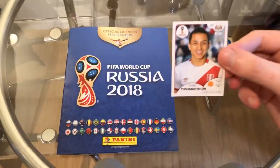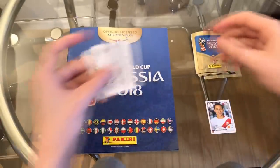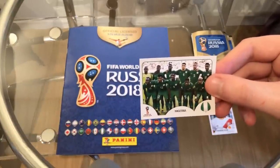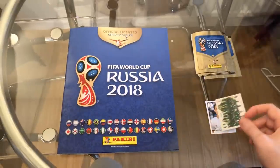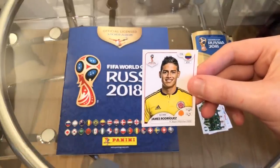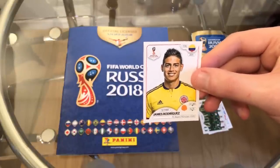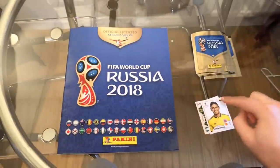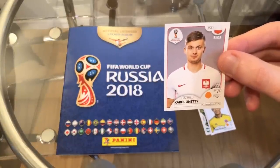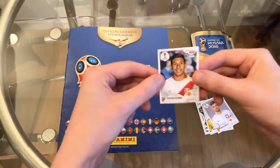We start today with Yoshima Yotun from Orlando City, a Peruvian. I apologise — I'll probably get numerous pronunciations wrong but hopefully we can get most of them right. The Nigerian starting eleven. We got a couple of starting elevens in the last episode — I think Uruguay and Colombia off the top of my head. James Rodriguez, currently at Bayern Munich. Rumours of him potentially leaving, but for now still a Bayern player and a very good one — arguably the best player we've packed to this point in the entire series. Carol Linetti, a Polish player — I think actually my first Polish pull so far — plays for Sampdoria. Hopefully we can add to the Polish contingent throughout the rest of this series.